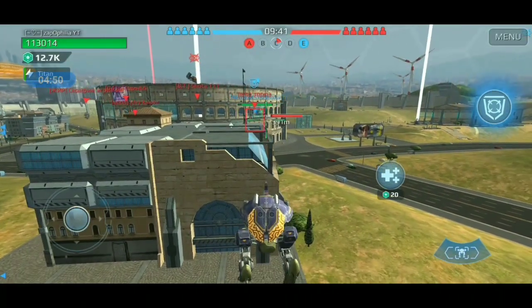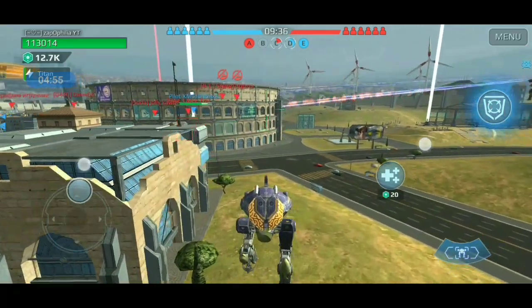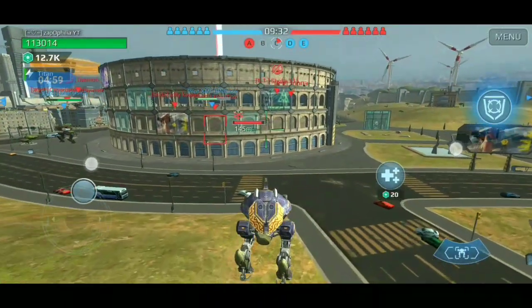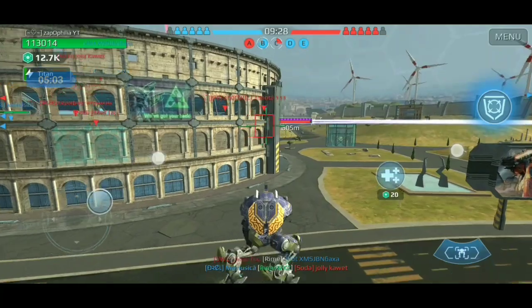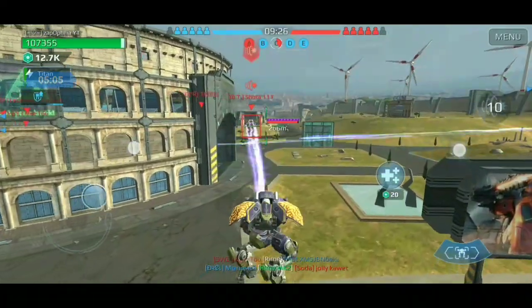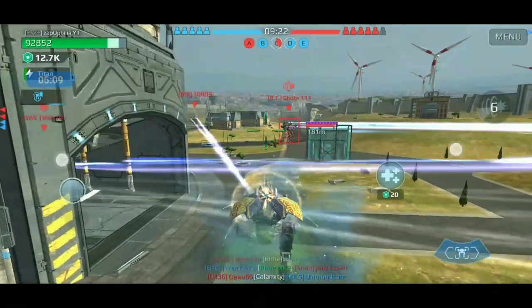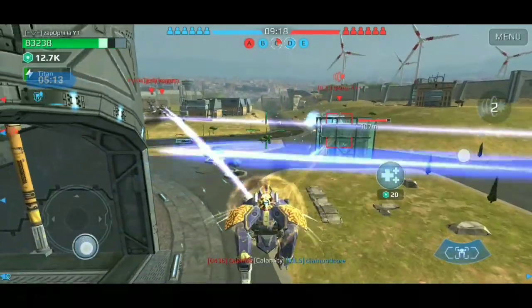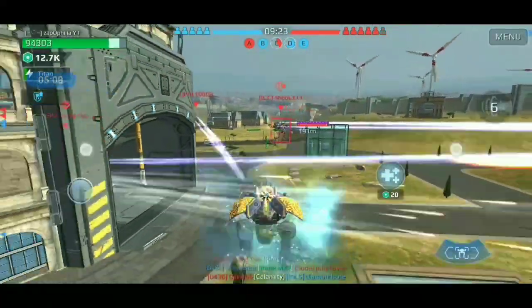This bot looks really interesting, and surprisingly enough the leech can survive in this state — one of the only bots along with the Iris that can actually do this successfully. We found an Iris right now and he's a perfect target because no one else can hit him through the shield, so all the damage he's getting is from us. You're seeing all the damage right there — it's not really much.